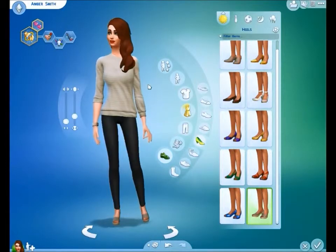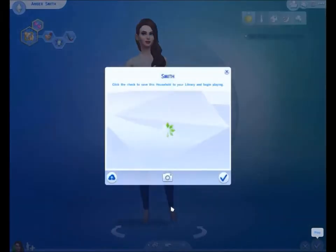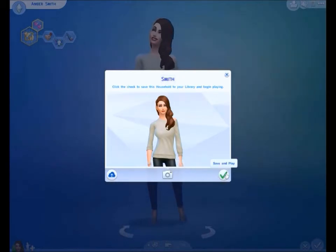I think that's all for today guys — I have made her, and this is what she looks like. Her name is Amber Smith. I'm just going to choose her picture now. Yeah, I think I like this one guys, I'm going to have that as her one. I'm going to end the Let's Play here — next episode we will be doing her house and adventuring around the new towns and everything. Thanks guys.